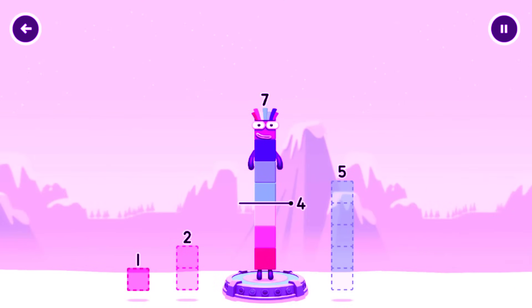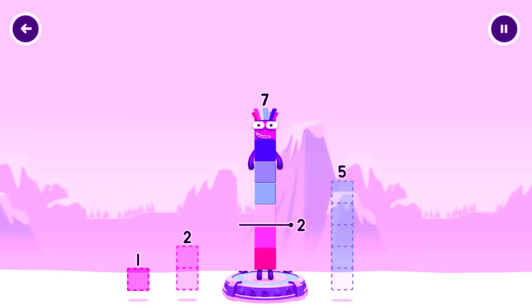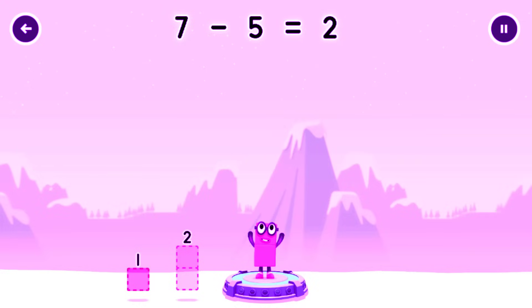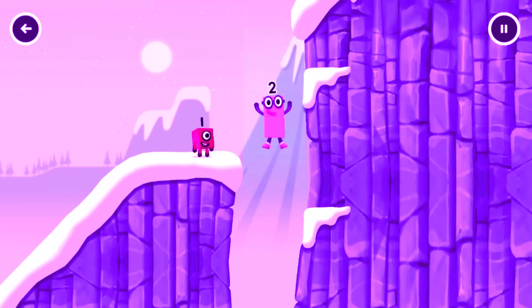Take number blocks away from 7 to leave 2. 5, try a smaller number. 5, correct. 7 minus 5 equals 2. 2. Okay, good job.